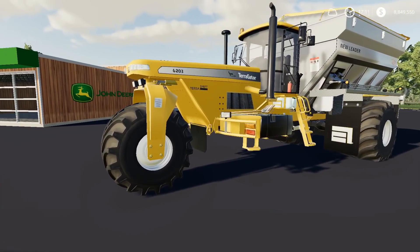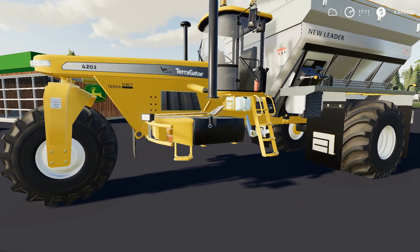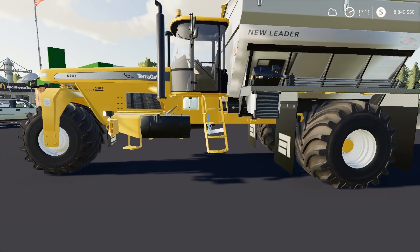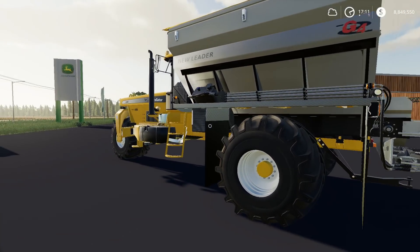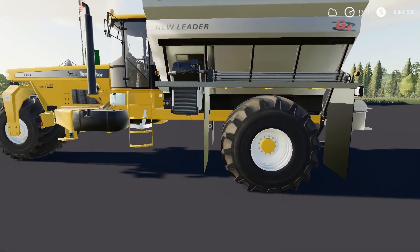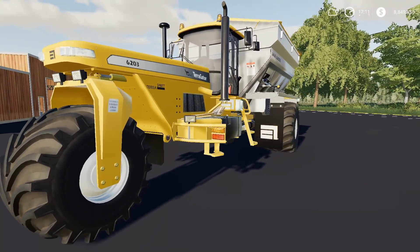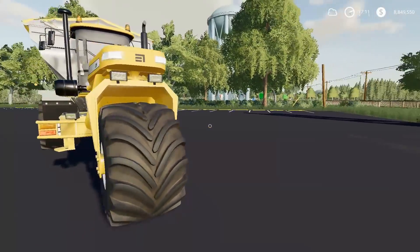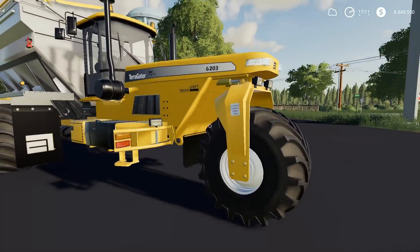You guys may have seen this — it's an interesting tractor to say the least. It was released about a week and a half ago as the original version; this is an updated version. You may notice the hopper here looks a bit bigger than the previous one. There were a couple of things missing on the original version — most prominently for me was the lighting. The lights didn't work whatsoever: no brake lights, no driving lights, no turn indicators. Now all that stuff works just fine — you've got lights all around and beacons up on the top. Looks fantastic.